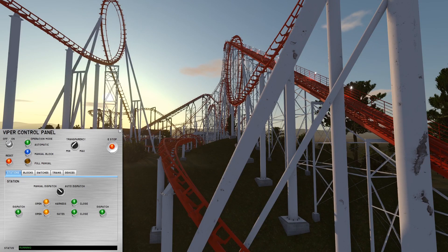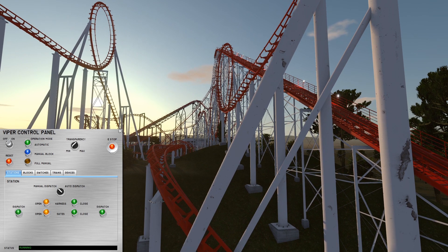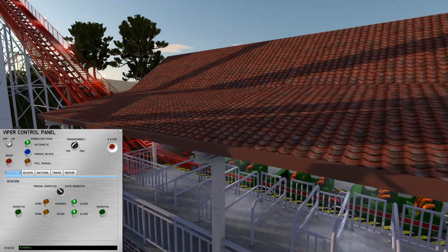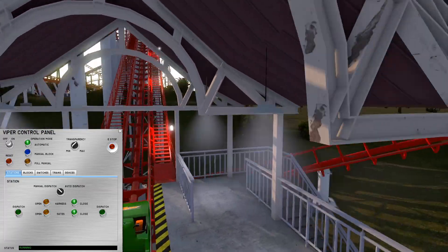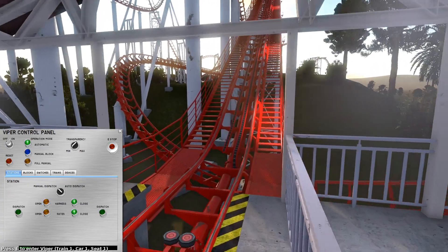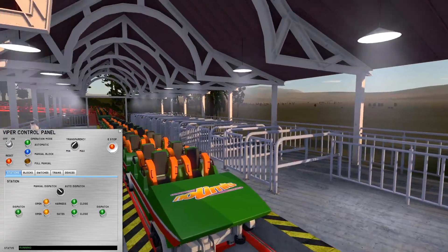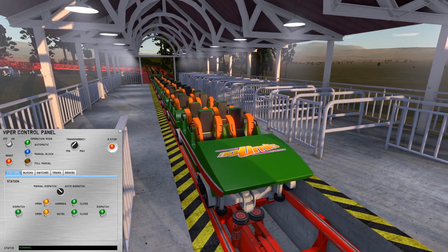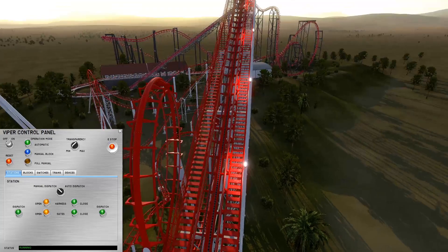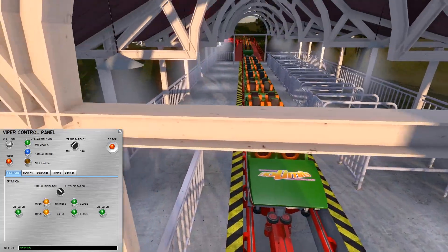It's early morning at your favorite park and a roller coaster just got stuck in the middle of the ride. What's actually happening is block checks, and that's what I'm going to explain today. We're going to go over the opening procedures for a roller coaster as a whole, in some detail. I'd recommend you watch my video on blocks if you haven't already, as this will be pretty confusing without it.